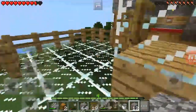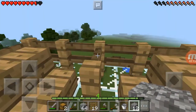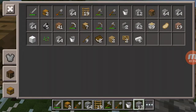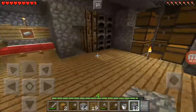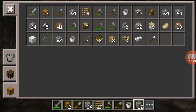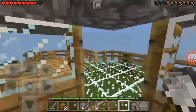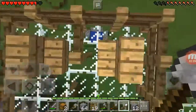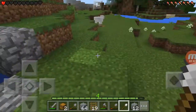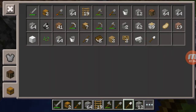So first we have to get a lot of glass, which we have to get. We have two shovels — we need three. Let's make an iron one. And we would have to make this drop thing a bit bigger.